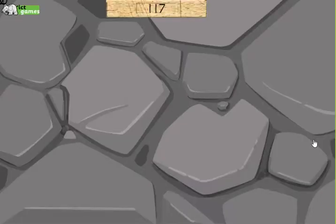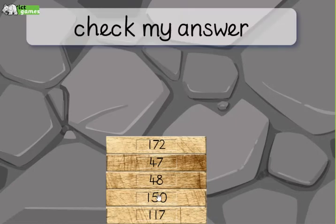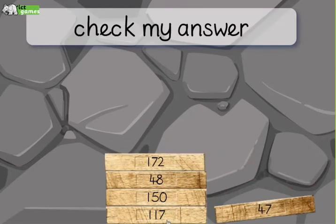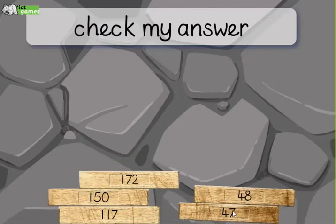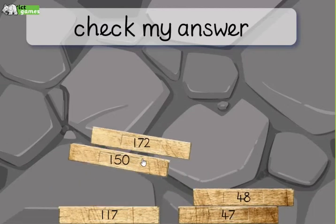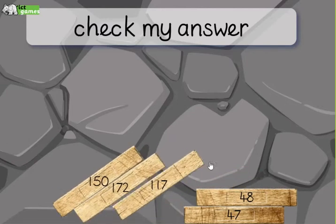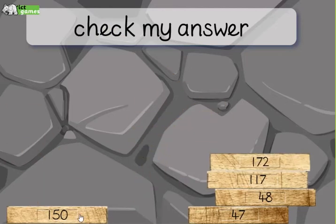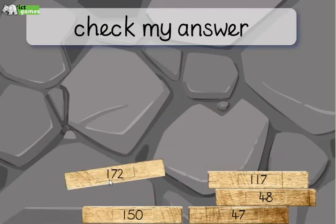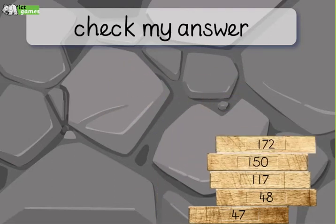In come my first set of numbers and I've got to put these in the right order. I need to jumble them about to sort them out, and it uses two-dimensional physics which is quite nice. 117 isn't the next one, and then 172 — no, it's wrong. Right, there we go.